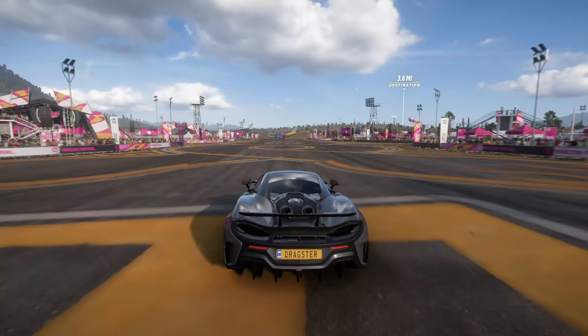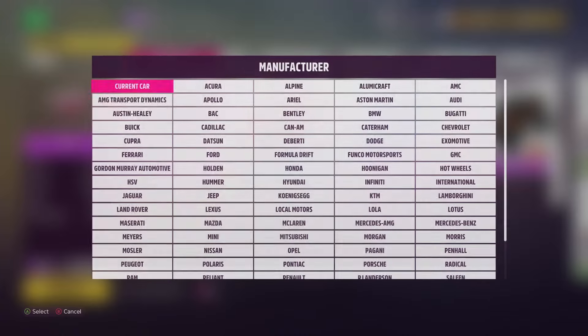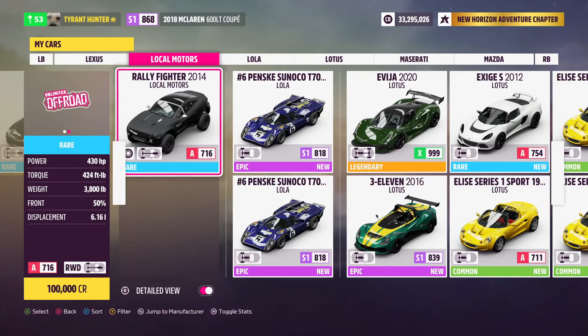Hopping straight into step number one of today's money glitch, you guys are going to need a specific vehicle. The specific vehicle we're going to be looking for is the 2014 Locomotors Rally Fighter. You can pick up one of these cars for 100,000 credits in the auto show. Once you go and buy one of these cars, keep it 100% stock — do not put any tune on it, nothing. Just keep it a rear wheel drive stock model.